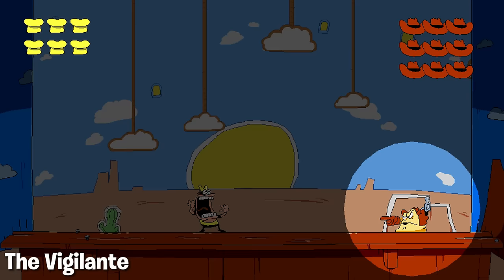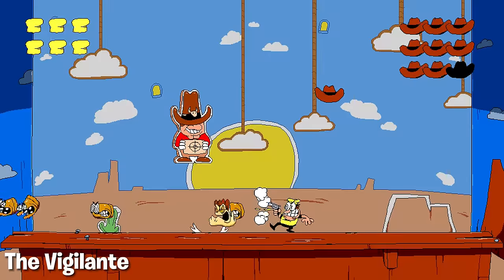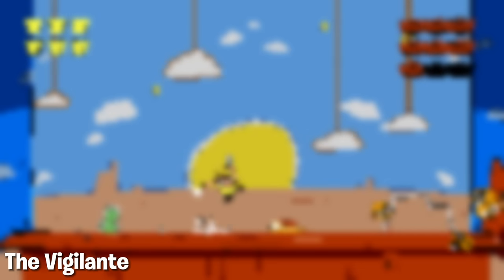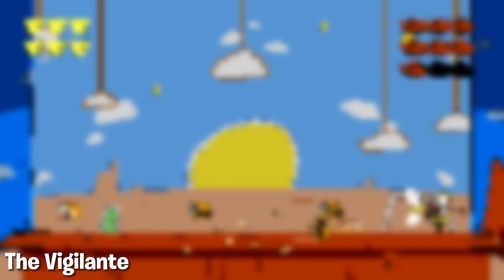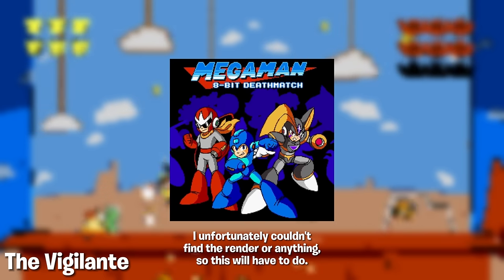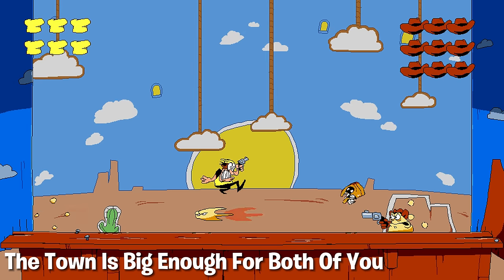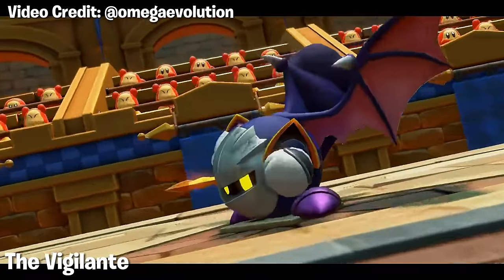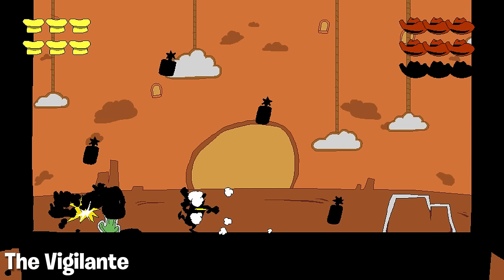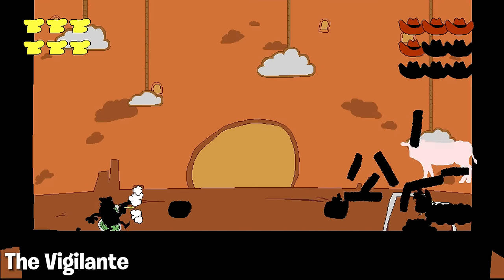The Vigilante Boss Fight. Besides the absolute banger of a song used here, there's actually not much to say, but we still have some interesting trivia to discuss. First of all, the Vigilante was literally born out of boredom — McPig was tired of drawing Peppino, so he just drew a cheese slime with a hat for a Mega Man 8-Bit Deathmatch mod. And apparently, he liked the design so much that he decided to throw it into the game. Also, this boss fight won't start at all until Peppino picks up the gun the Vigilante throws at him. And finally, this is the first time in the game where you pick up a gun as Peppino.